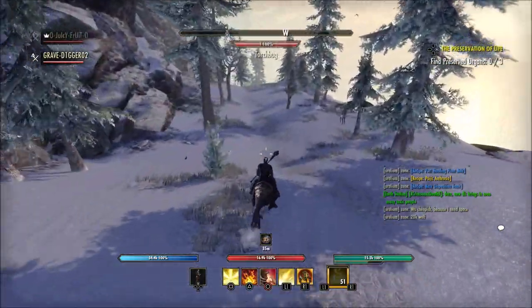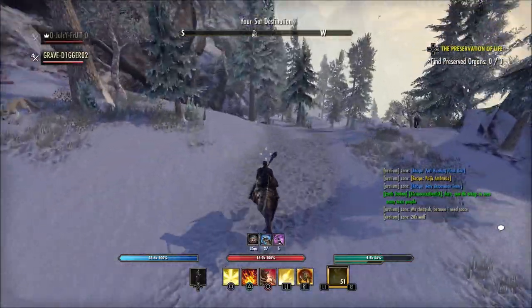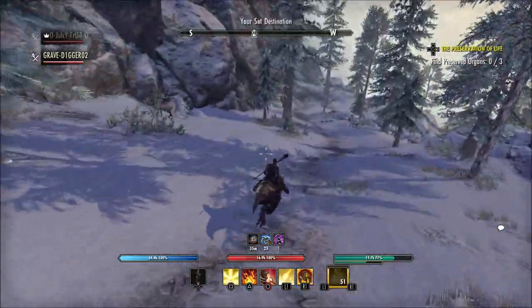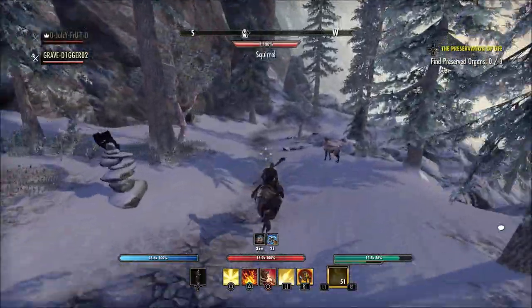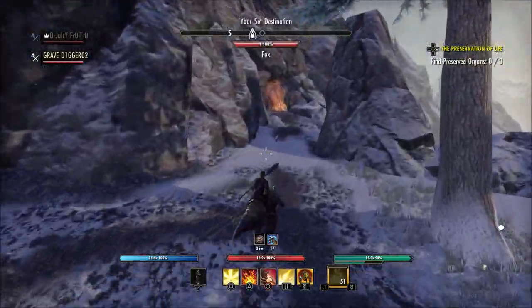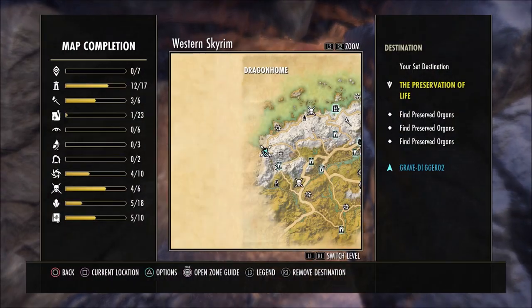Launching with Stone Thorn is the Update 27 base game patch, which brings improvements, balance changes, and all-new features to all ESO players completely free. The two dungeons will cost crowns, or if you have ESO Plus that will be included, but the update in general comes completely free to everyone.